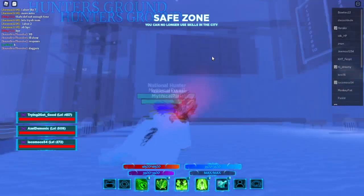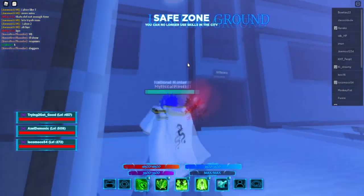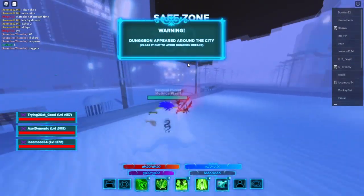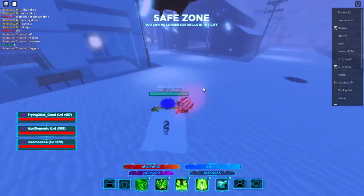One of the ways to get rep that a lot of people currently use is Hunter's Ground. You have to be level 250 for that, and every kill you get gives you 50 rep. But if you die, you lose 50 rep.